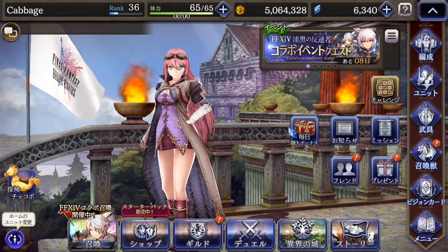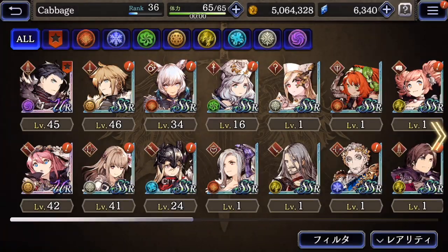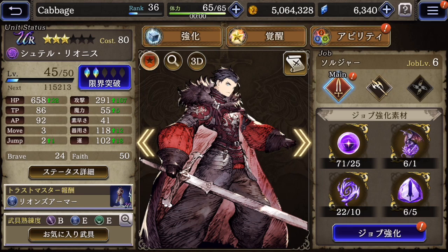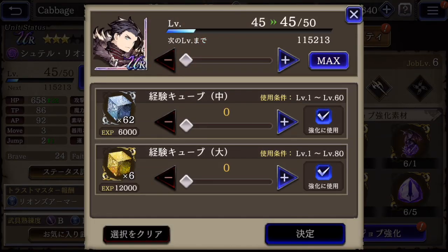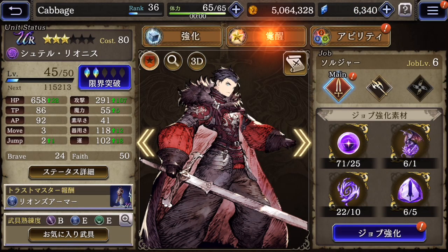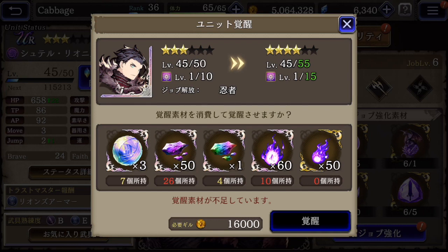Now I want to get into detail about how to level up your guys. Let's look at Shootator. If we hit this button, we can just use cubes to raise the level. If we hit the top one — this is Awakening — we can raise their star level. Stars are pretty important because the more stars you have, the higher your max level can go.